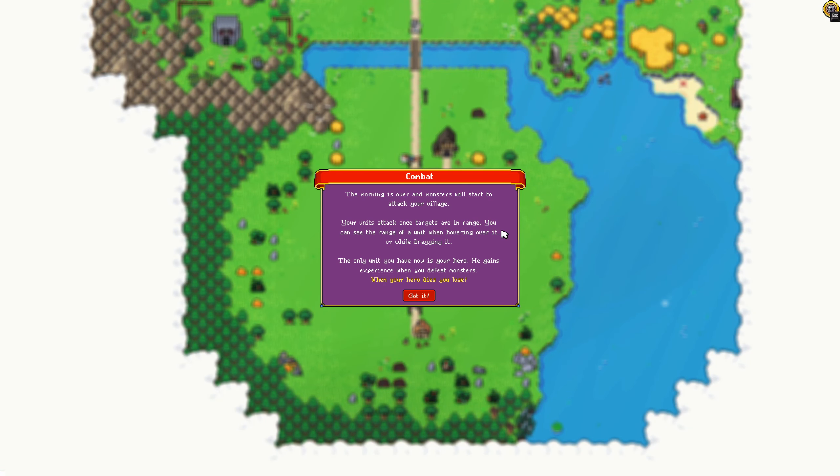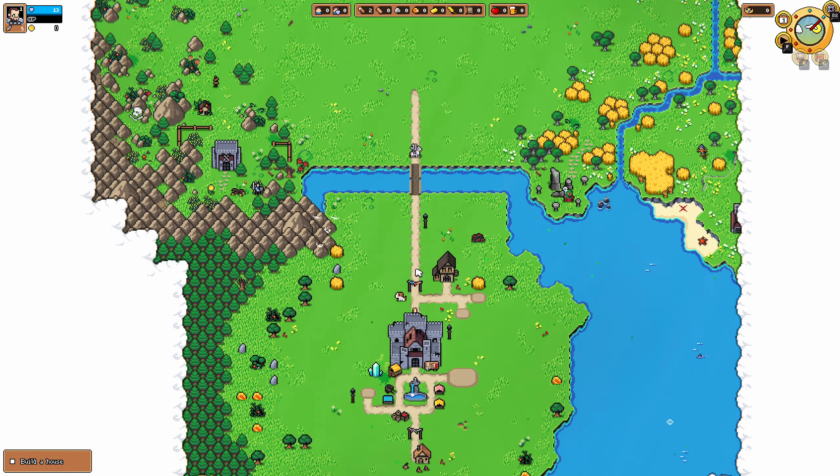Combat. The morning is over and monsters will start to attack your village. Your units attack once targets are in range. You can see the range of a unit when hovering over your unit — not dragon. The only unit you have now is your hero. He gains experience when you defeat monsters. When he dies, you will lose.